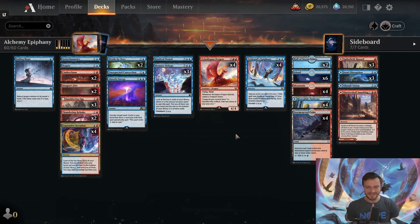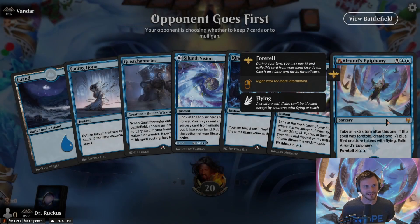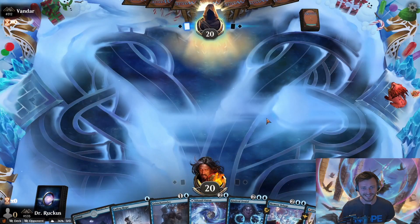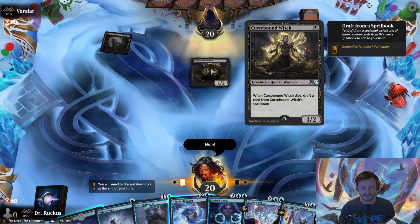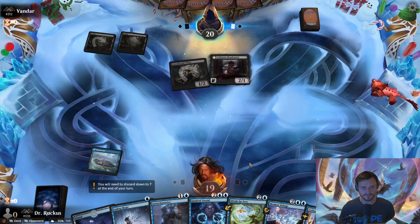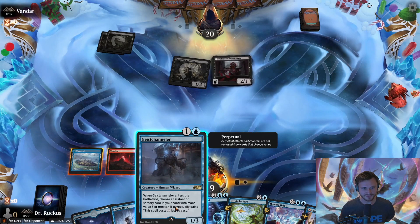Alright, first game in Alchemy against Vandar, rank 312. This hand has two lands and we can play Geist Channeler to potentially make Alrund's Epiphany cheaper. We have all the mana to cast our spells so we'll keep it. Vandar plays a Swamp, Cursebound Witch — one of the new cards, when it dies you can draft a card from its spell book. Turn two, Voldaren Bloodcaster: flying vampire wizard. We got the red source, so let's drop the mountain and try out the Geist Channeler.